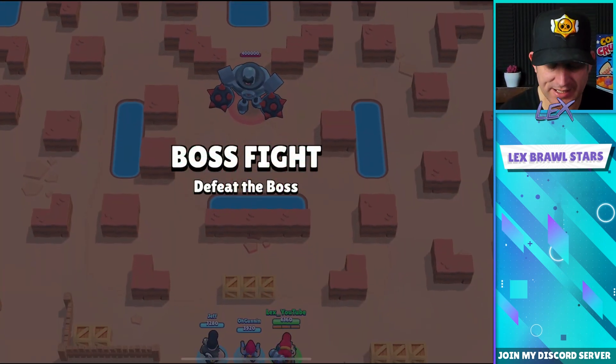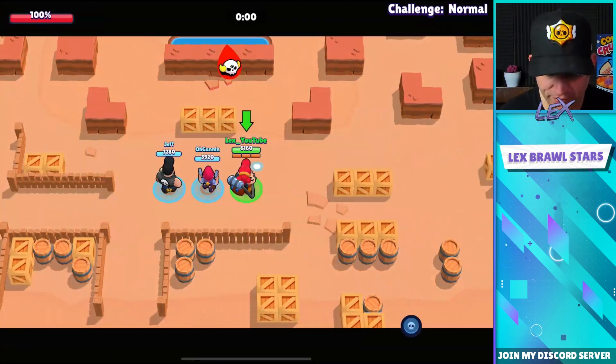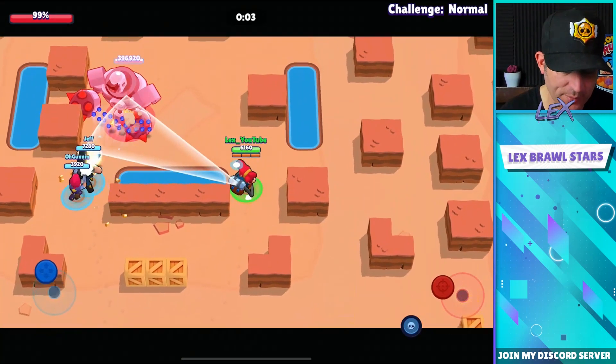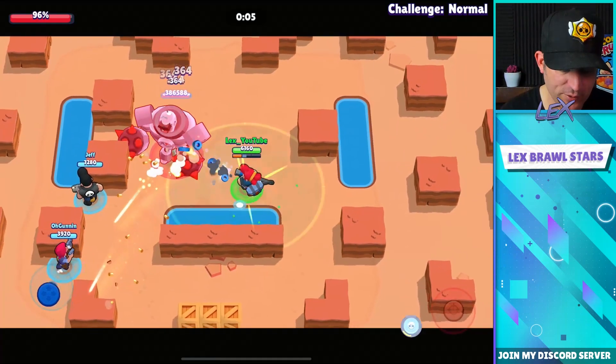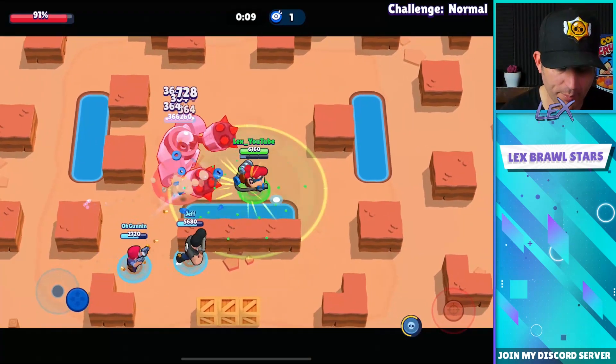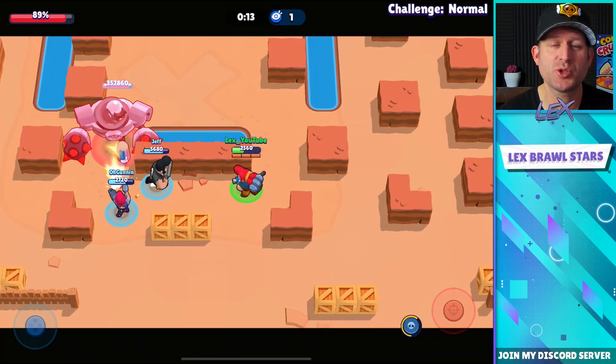Next up is Master mode — again, not that big a deal either. Insane mode is when it gets reasonably tough, and it also introduces some new mechanics: little power cubes drop that give you more damage and more health, just like a power cube in Showdown.